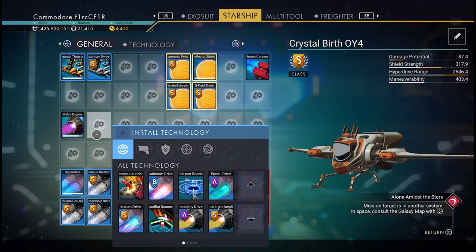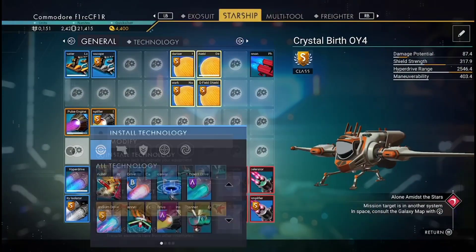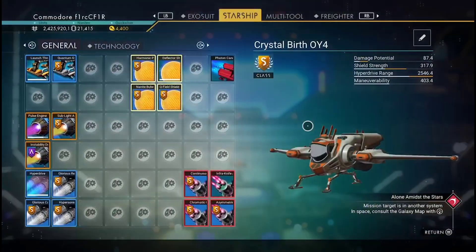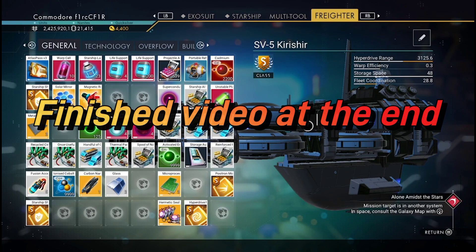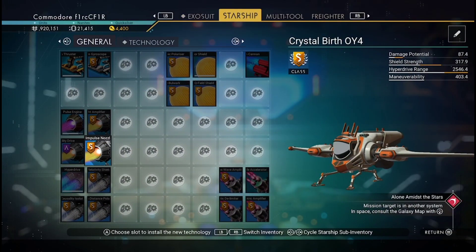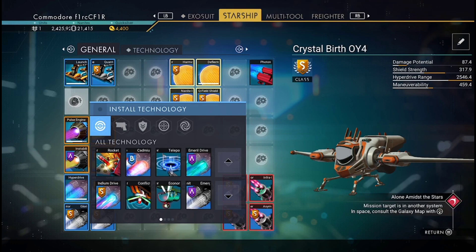Now we're going for the pulse engine — putting the base pulse engines in. With this tutorial I didn't get many pulse engines, so I'm going to show you a video at the end with the finished article. I'm just looking for the other pulse engines. I actually realized I didn't do all the pulse engines — I'll have to go get some more.